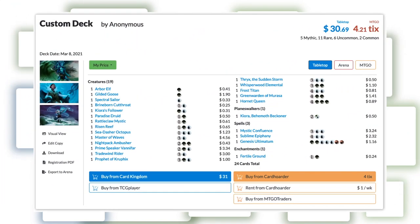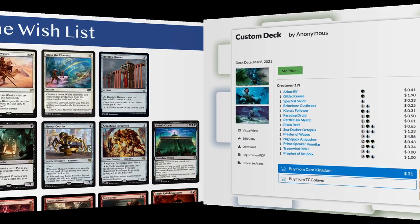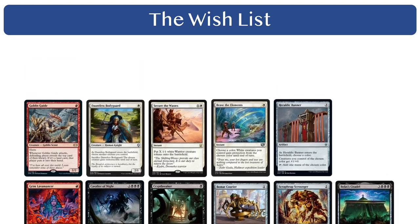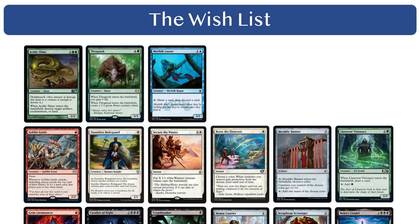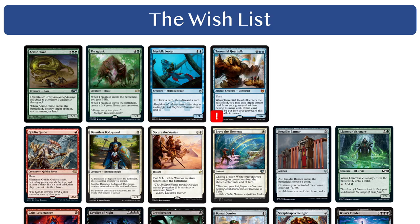The complete Simic collection comes in at a bit over $30 according to MTG Goldfish, which is about what we'd like our average per-guild collection to be. To the wishlist I'd like to add Llanowar Visionary, Acidic Slime, and Thragtusk — all great cards in a mid-rangey ramp strategy and excellent with Prime Speaker Vanifar and the Blink cards in our Azorius collection. Murkfiend Liege is another thing that works with our untap package, and if we have budget for Torrential Gearhulk, we'd love to include it.